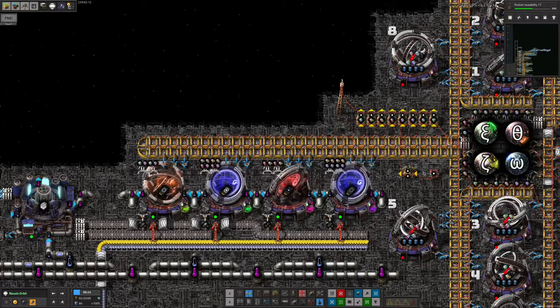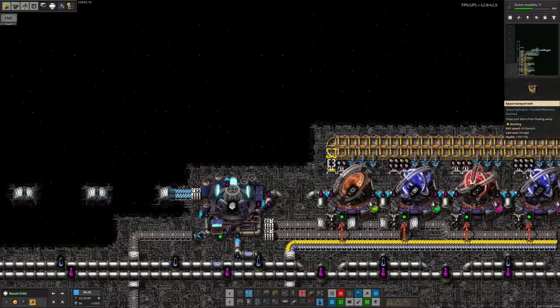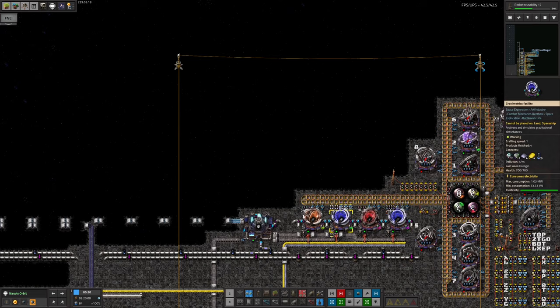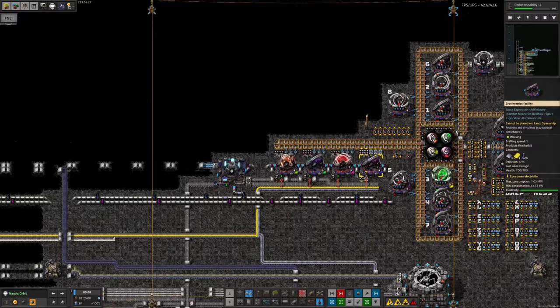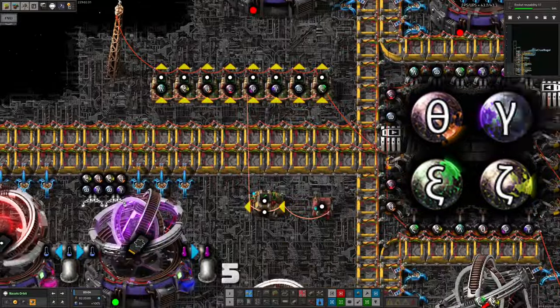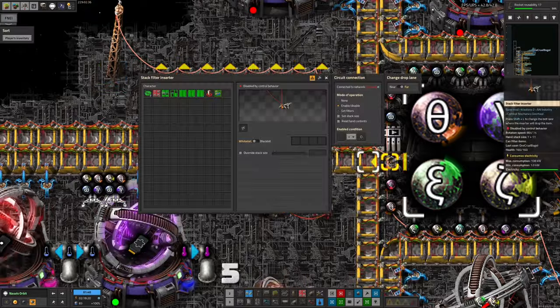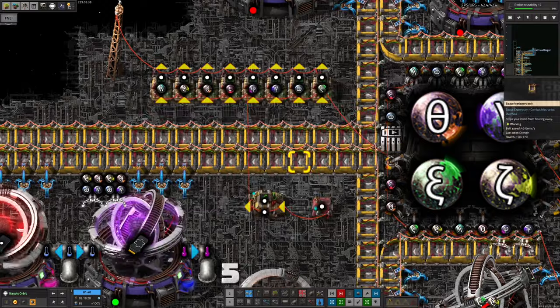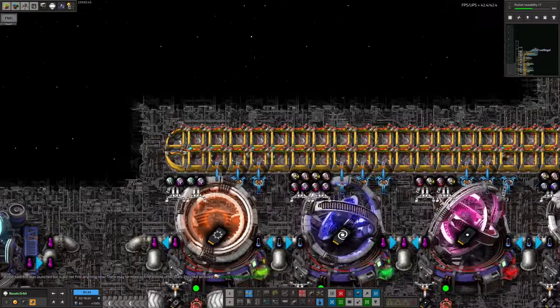Some tweaking is going to be required with the numbers to make sure the Archa Spheres come out at the correct rate. I think this area is going to have a little bit of a redesign, because there's going to be other stuff required from the Archa Spheres too. The plan is to extend this belt quite a lot, and then have not only these machines running off it but also the machines that make the Naquium Tesseracts, the Naquium processors, and machines for Deep Space Science 4 packs as well. All the Archa Sphere processing will be done off this belt, sushi'd using this system.